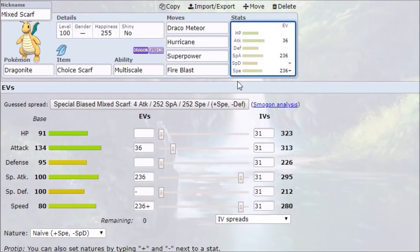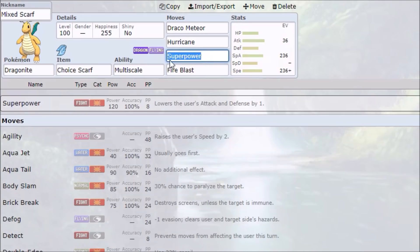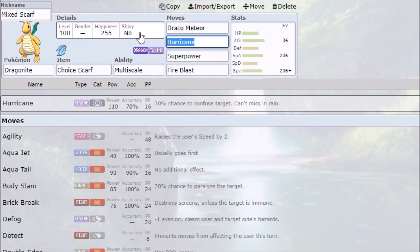Moving on to Choice Scarf Dragonite — again, thanks to Mace Master for this set. 36 EVs invested into Attack with Superpower lets you KO Mega Lopunny, which is trying to Fake Out KO you but can't. You have your dual STABs in Draco Meteor and Hurricane to hit things twice before they hit you, basically — hopefully you don't miss with that low accuracy Hurricane. Fire Blast is the last slot, giving you the jump on things like Ice Beam Genesect, Kartana, and that kind of thing.